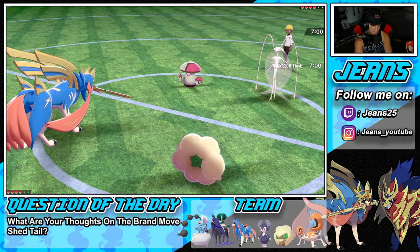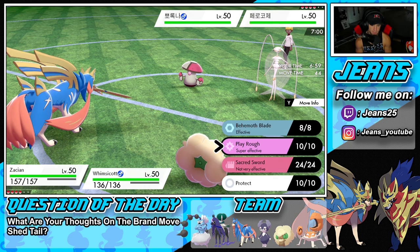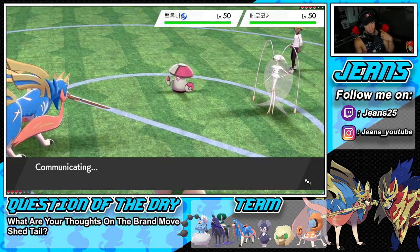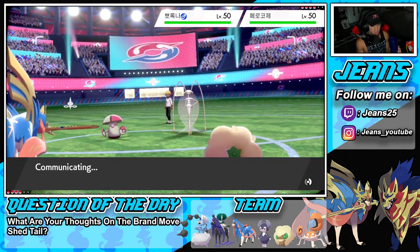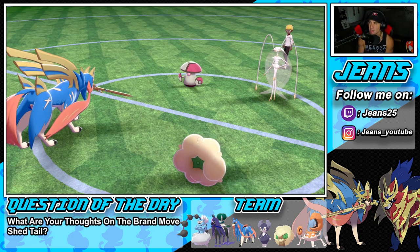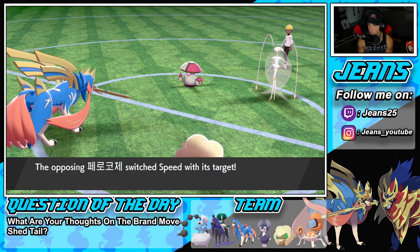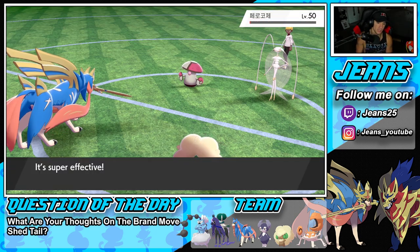He's leading those two and I think we just taunt the Amoonguss so it can't support. I also want to use Play Rough right into it. I don't think he's rage pattern — I think he's gonna try to put me to sleep. So I'm taunting the Amoonguss. He goes for Speed Swap and Spore — but we had Taunt on the board, so you cannot Spore. That's a cool combo but the Taunt worked very well.